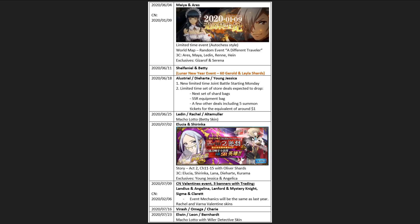Moving on to why I extended coverage to two months: it's because of the Chinese Valentine's event with three banners. There are three two-character banners: Landius and Angelina for the first, Lanford and Mystery Knight for the second, and Sigma and Claret for the third. The event mechanics are the same as the first time it ran. The way it works is you can draw on any of these banners, and as long as you get an on-banner hero, you get a trading item — they called it the CP token, short for couples token.